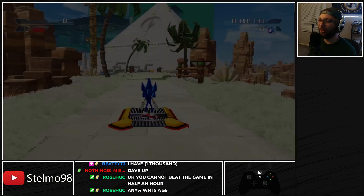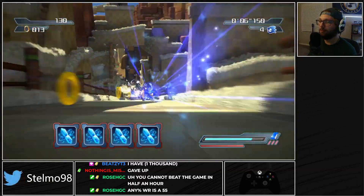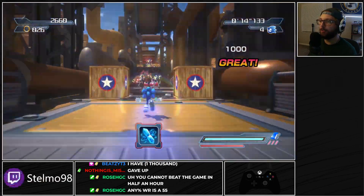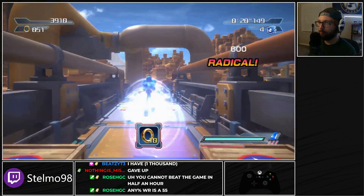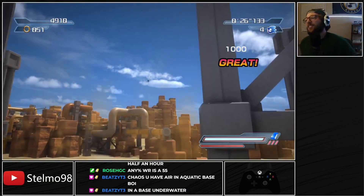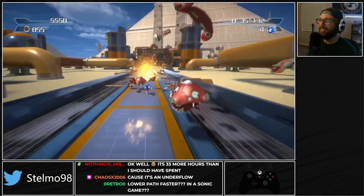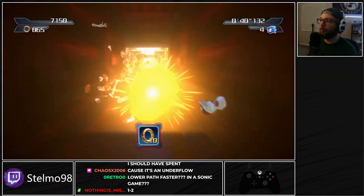Sandstorm down — it just works. Taking the lower path, which is definitely faster than taking the upper path. Lower path faster in a Sonic game? There are a lot of Sonic games where the lower path is faster — like 1-2 from Frontiers. The base is underwater but it's drafty — it's a drafty base, it's old.